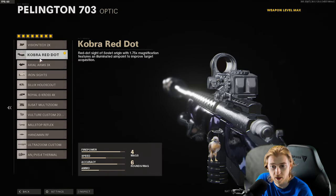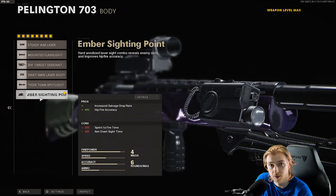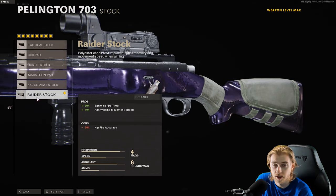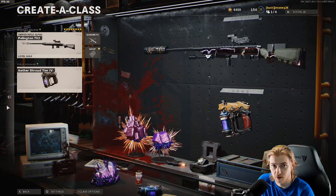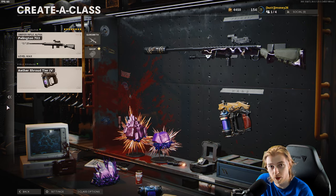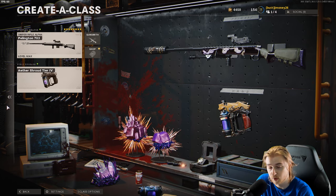These are my attachments for the Pellington: Cobra Red Dot, Rap Suppressor, Tiger Team Barrel, Ember Sighting Point, Bruiser Grip, 7 Round Mag, Airborne Elastic, and the Raider Stock. A lot of people were saying these attachments are horrible for the LW3. I really don't know what the meta is for zombie builds — I basically just put on anything that drops salvage and ADS fast. If you have suggestions for builds or good attachments that work generically for most guns, let me know. For the most part, if it kills a zombie, I'm fine with it.